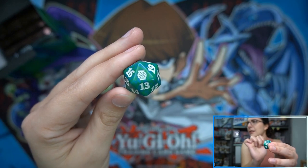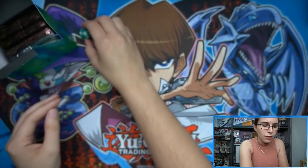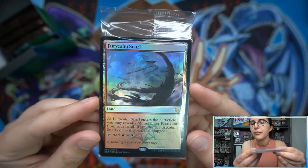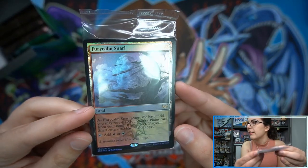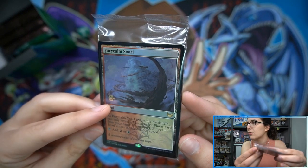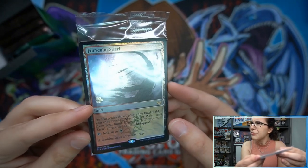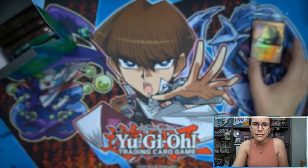We do have the spin down here with the Quandrix colors and school logo. For our promo, we do have one of the new dual lands — Fury Calm Snarl — with the 2021 and the shooting star stamp. They did seem to get rid of the date stamps on the promos, now replaced by this.